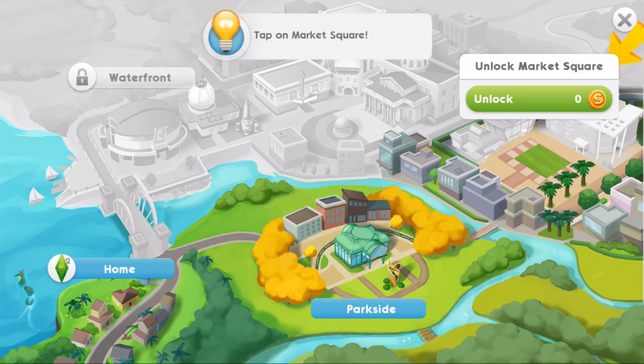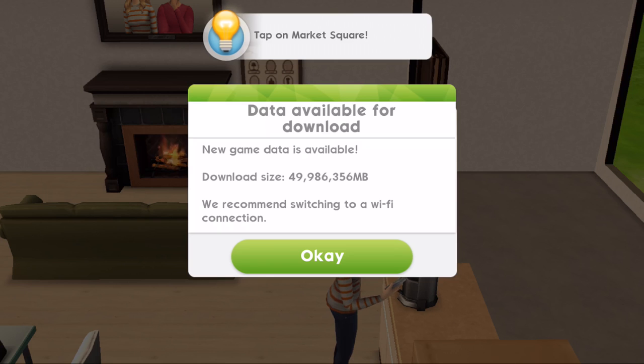Tap on Market Square. Unlock — that's free. Excellent! There's data available for download. New game data is available. It recommends switching to a Wi-Fi connection. You probably know if you've been watching these videos — I'm in Singapore and I'm outside by the pool recording. I am not on Wi-Fi, so I'm going to go switch to Wi-Fi. I'll try and record in the apartment we're staying, but it's quite busy. I'll see what I can do and I'll be back.